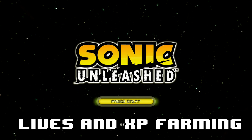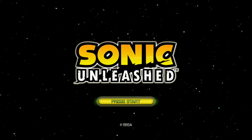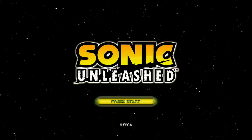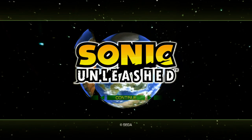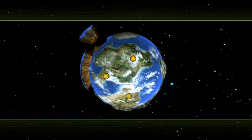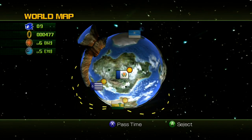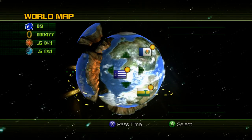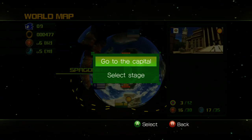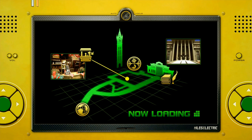Hey guys, today I'm going to be teaching you how to farm lives and experience points in Sonic Unleashed. Sometimes you're just not high enough level to fight enemies, or you just want to max out your stats because you beat the game. Basically all you have to do is go to Spagonia, which you unlock really early on in the game. So for people who are stuck on a level, this will help too.